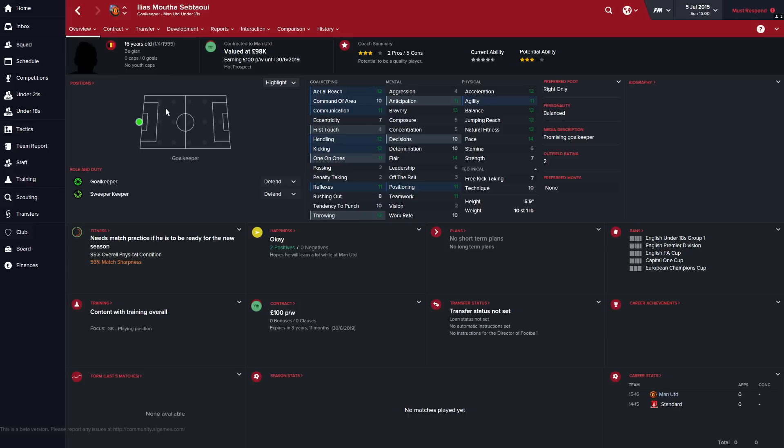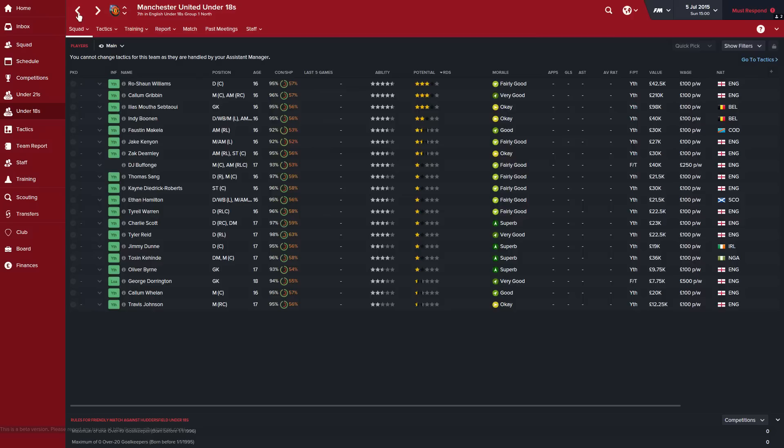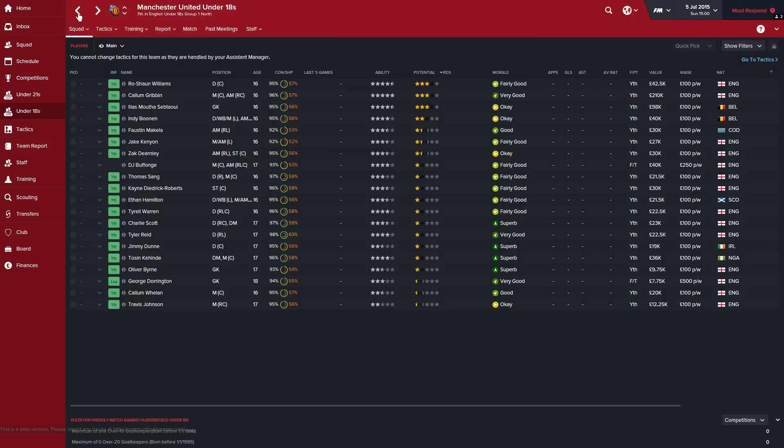Lastly we'll look at Ilyas Muthaseb, a 16-year-old Belgian goalkeeper. Everybody loves a Belgian. The media description is a promising goalkeeper, and he's got good mentors. He has great pace for a goalkeeper which will help with his one-on-ones, though those could be improved. He's got poor command of area and his rushing out is low, but all-round he's decent. His determination is around 10, so he'll be alright, though I don't think he'll make the grade.